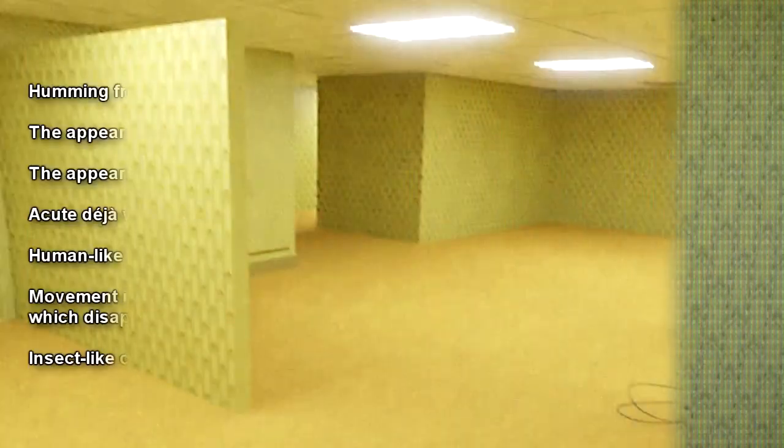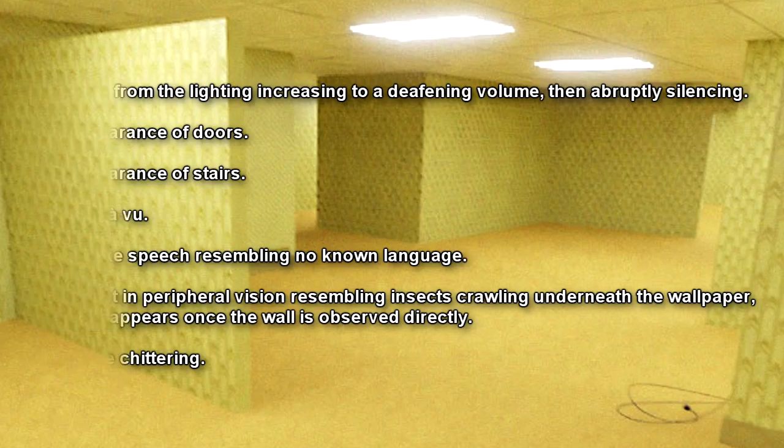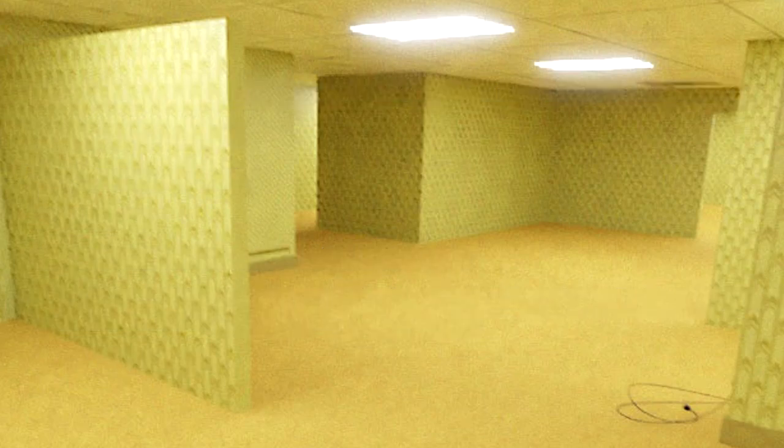Hallucinations are common in Level 0, the most common being: humming from the lighting increasing to a deafening volume then abruptly silencing, the appearance of doors, the appearance of stairs, acute déjà vu, human-like speech resembling no known language, movement in peripheral vision resembling insects crawling underneath the wallpaper which disappears once the wall is observed directly, and insect-like chittering. According to analysis, the CO2 levels within Level 0 are rising at a steady rate. The significance of this is unknown.